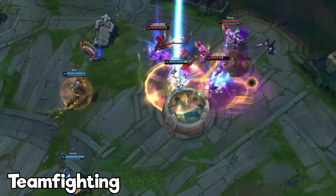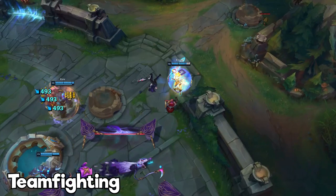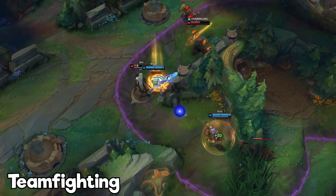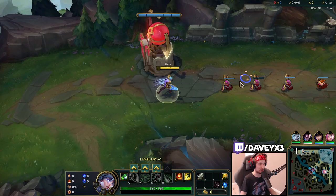When teamfighting with Riven, always focus on doing the most damage while taking the least. This is done by playing a kiting playstyle — when your abilities are up, go in, deal damage, then back out when they're down. Go back in when they come up again. This is why ability haste is crucial on Riven, because the main damage comes from your passive and combos, not just auto attacks. Now let's get into the gameplay commentary and I'll show you exactly how to play Riven.